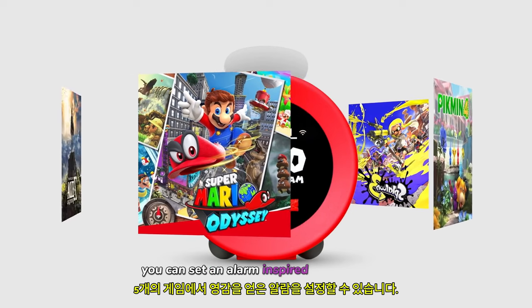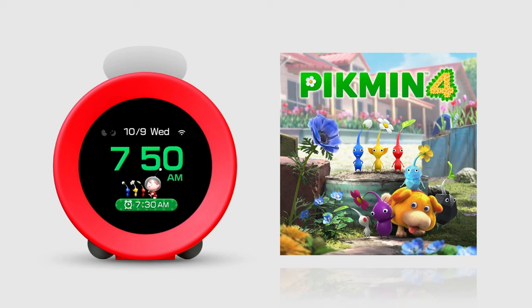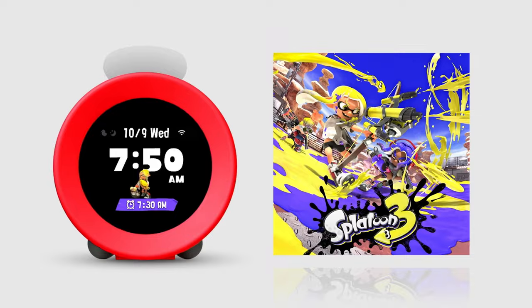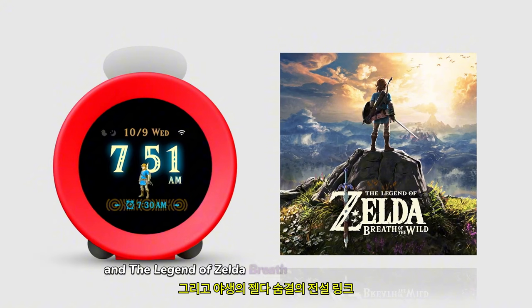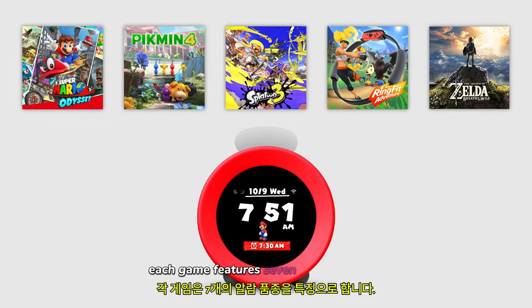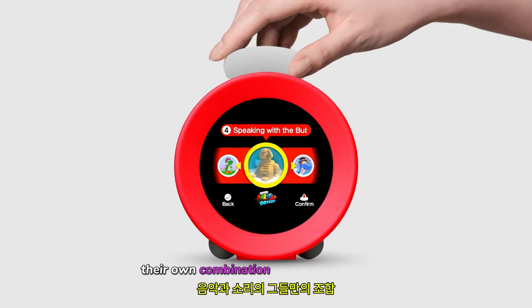You can set an alarm inspired by five games: Super Mario Odyssey, Pikmin 4, Splatoon 3, Ring Fit Adventure, and The Legend of Zelda: Breath of the Wild. Each game features seven alarm varieties, known as Scenes, and they all have their own combination of music and sounds.